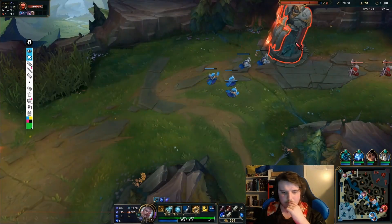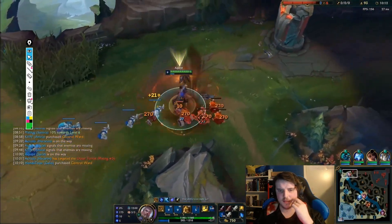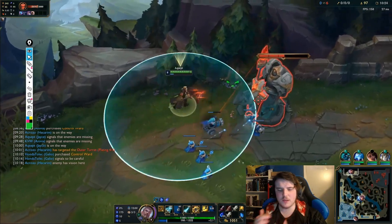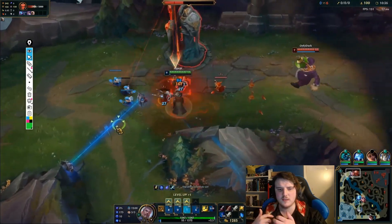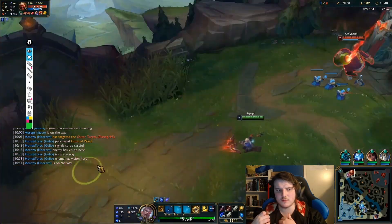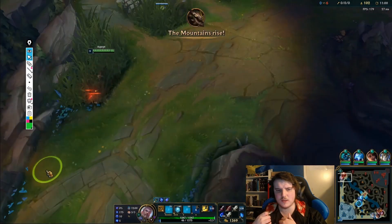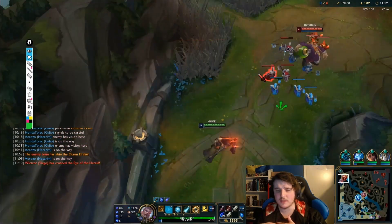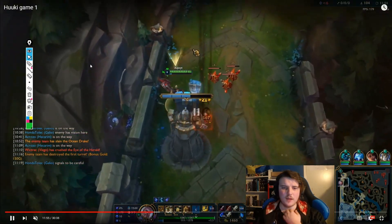Once again I take the gold instead of the tempo play — but this time it's a bit more fine because the enemy did an awkward swap, so I don't lose as much tempo. This is similar to what I was discussing: taking plates later in the game that were always going to be available anyway. I think I might have extended a little trying to take two plates instead of one — I should just have taken one and reset.